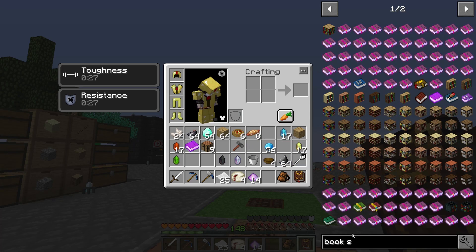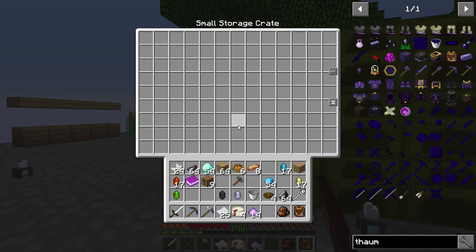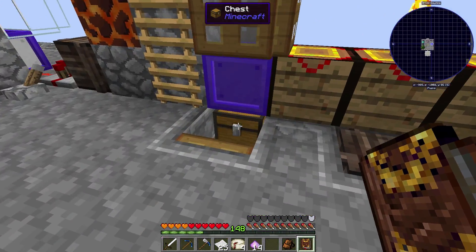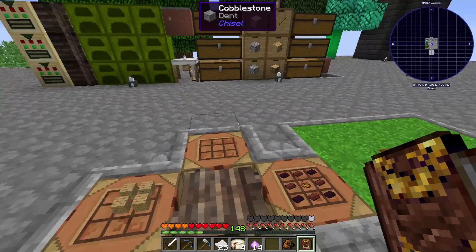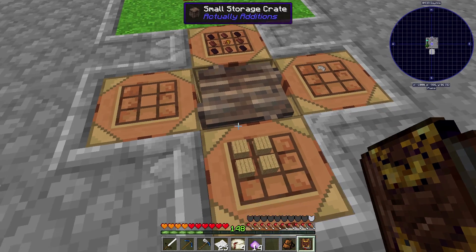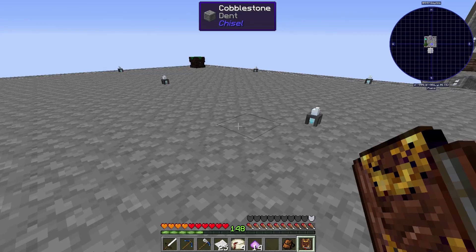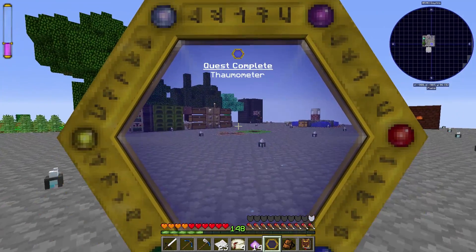It's telling me to make a Thaumometer now, so let's make that because it's very useful. You're going to need some gold and glass pane. Let's grab gold - I'm not going to go over explaining the Thaumcraft research either, because I'm going to have to learn a lot of it as I go. I'm just kind of showing you how to get into it and get started - it's really kind of locked down by progression, you have to do things in a set order. Take the glass pane, put it in the center - there we go, got a Thaumometer. We use this thing to scan stuff.